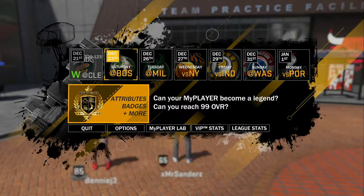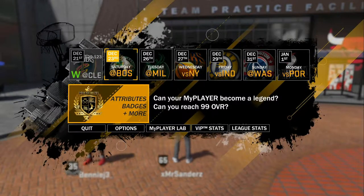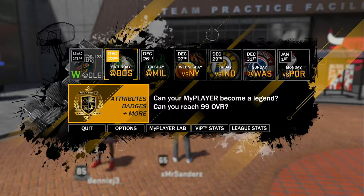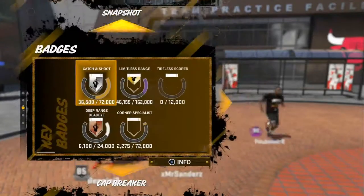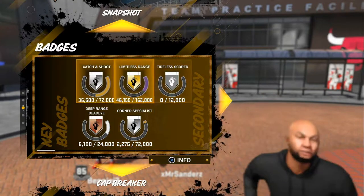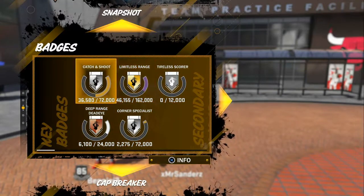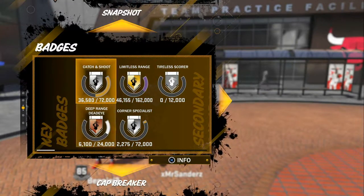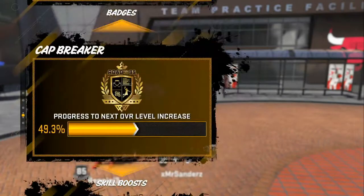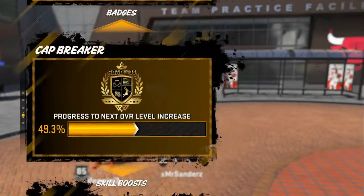What's up y'all, welcome back to my channel. I'm going to drop this quick update on how to get limitless range almost immediately. I am a 65 overall but my badges point otherwise. I have upgraded my three-point rating, so just because I'm a 65 doesn't mean I can't hit a wide open three. I have gold limitless range, silver catcher's touch, silver corner specialist, and deep range.